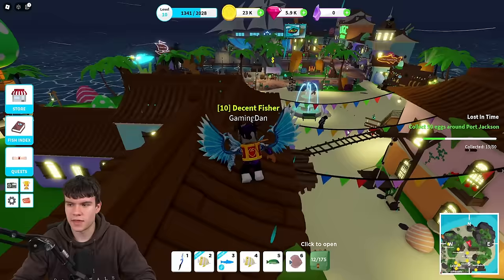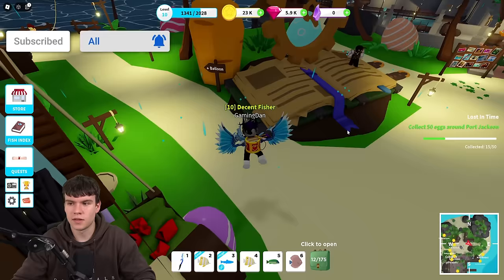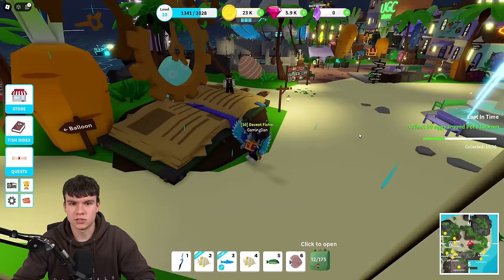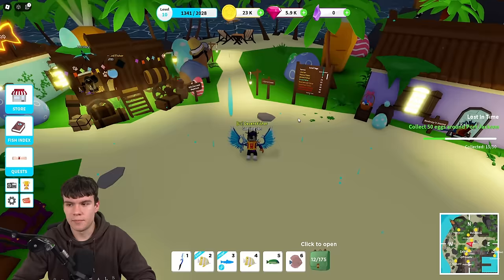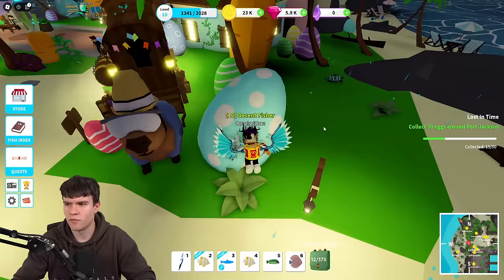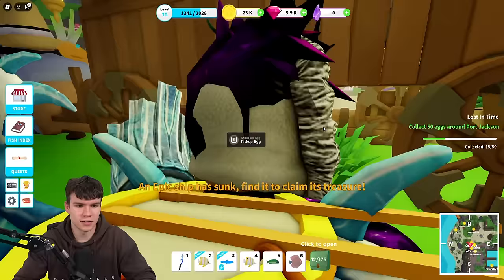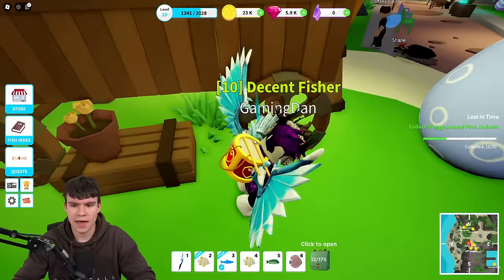Next, once you guys have done that, follow me. All we're going to do now is come around here and then we're going to claim up a few more eggs just around here. Just underneath right there — it's a bit easier to see now. As you can see, there's another egg just over there — claim that one.